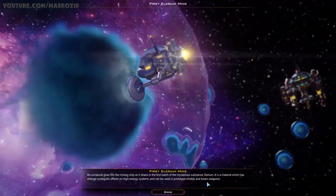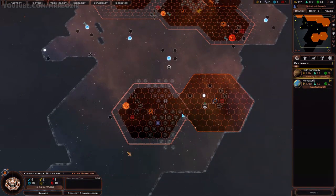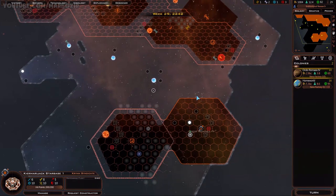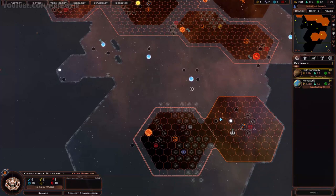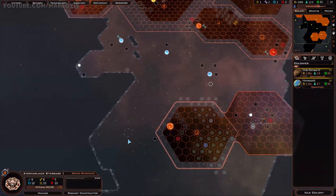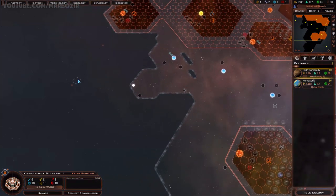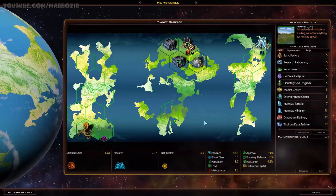I should go for some military technologies, because right now I don't really have anything to defend myself with, which is not good. This is still the very early game, but I should get some basic defenses. And there might be pirates somewhere around here. I also still need to check these two systems - there might be some colonizable planets over there.